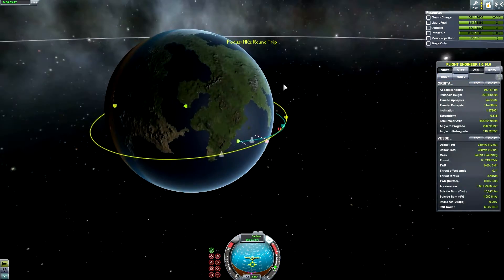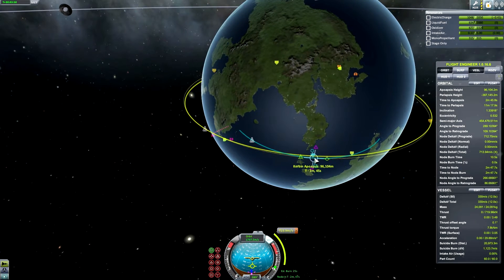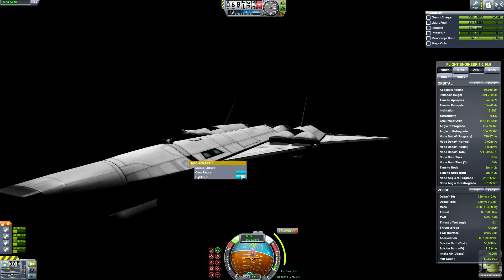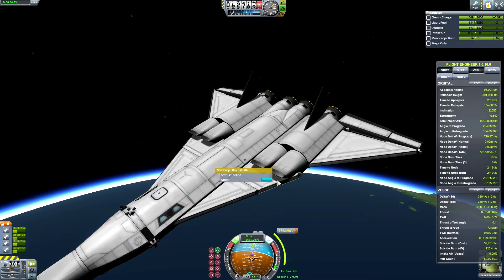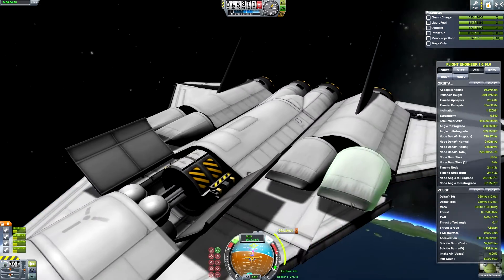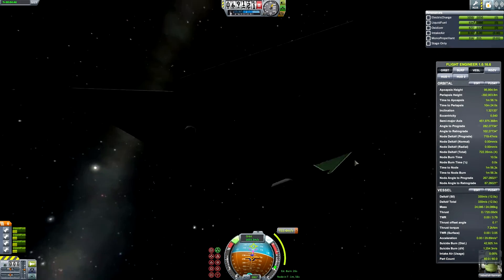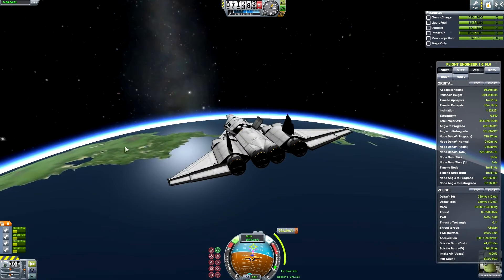We're pushing that apoapsis height up to about 96 to 100K because the space station is sitting right at 95K. In order to achieve the rendezvous so we can dock and do our crew rotation, I need to push that apoapsis up to 95K, which we do very easily. I fast-forwarded through some orbital maneuvers to circularize once we get to the apoapsis. Now waiting to circularize, I take a second to inspect the ship — everything inside the cargo bay and the docking port seems to be in order, and the lights inside the crew cabin are working.